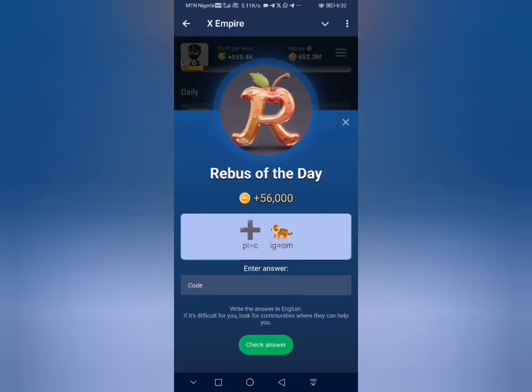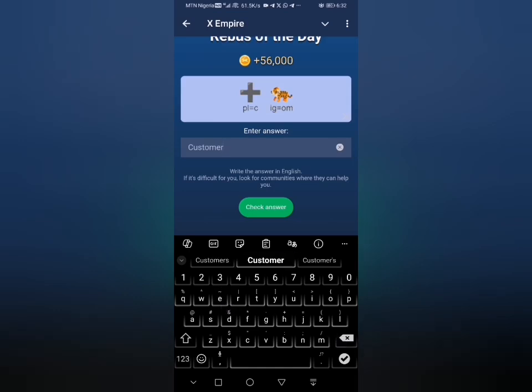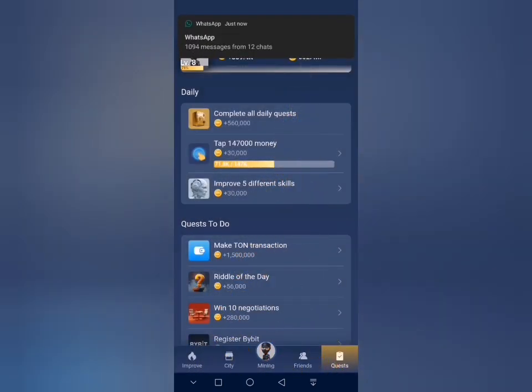The code for the rebus of today is 'customer.' I'm going to type 'customer' here, as you're seeing on screen, then click on check answer and claim my rewards.